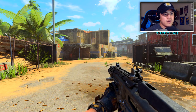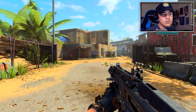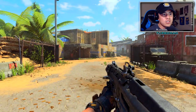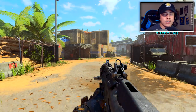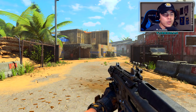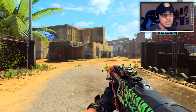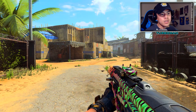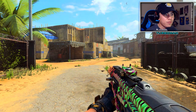Let me show you what I'm talking about. Look how when I'm aiming in, see how the screen just zooms in like that? But when you have Quick Draw 2, you're able to aim in without having the screen zoom in on you. This is where the magic begins.